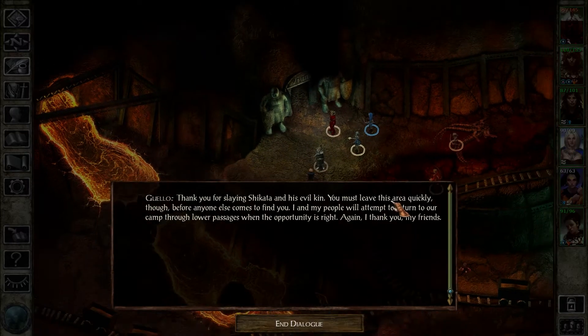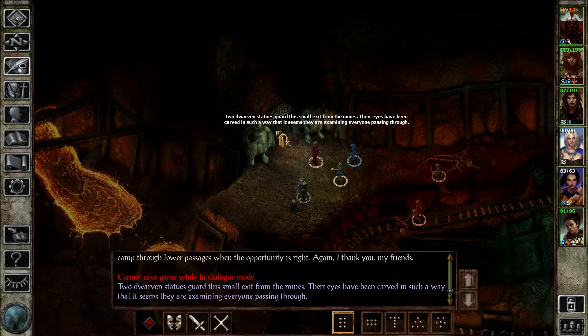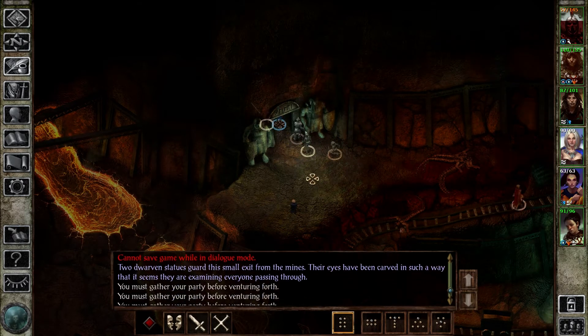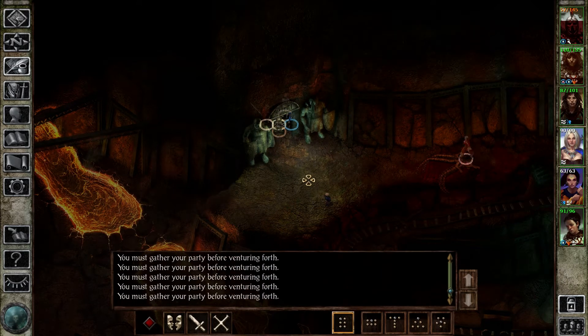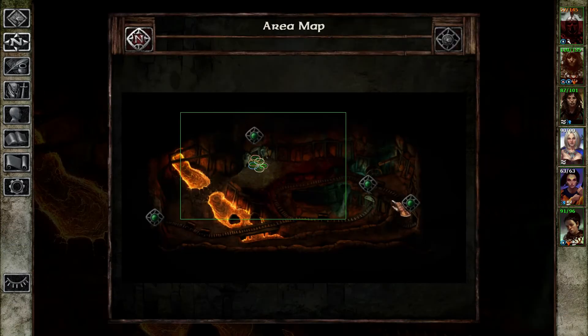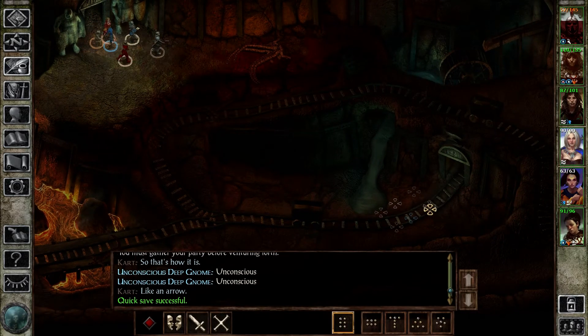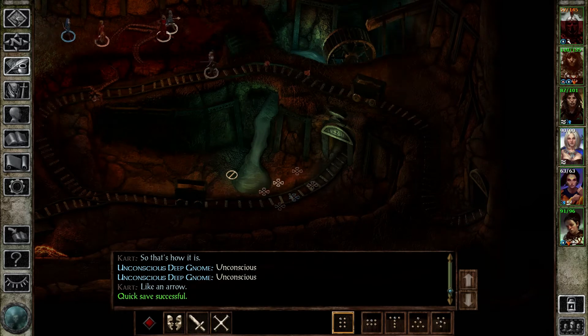Guelo! We killed him. Thank you for slaying Shikata and his evil kin. You must leave this area quickly before anyone else comes to find you. I and my people will attempt to return to our camp through lower passages when the opportunity is right. Again, I thank you, my friends. A small exit from the mines — I gotta check it out. We're back at the gardens, so that's where we would have ended up from there. This leads to the greater forge as well.